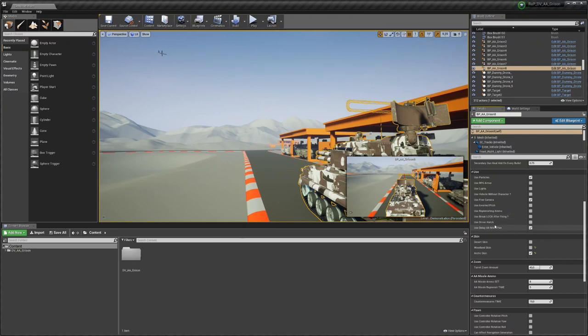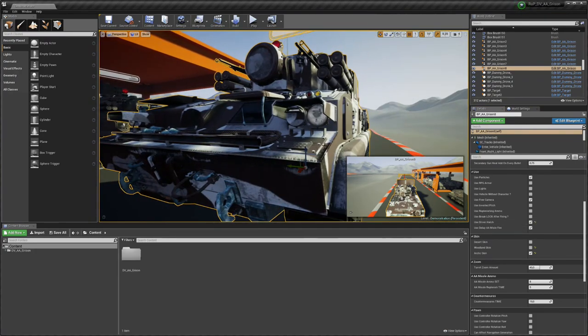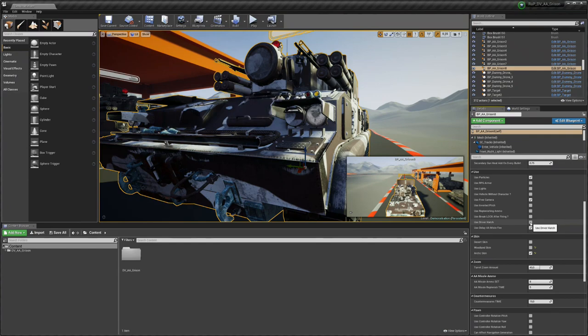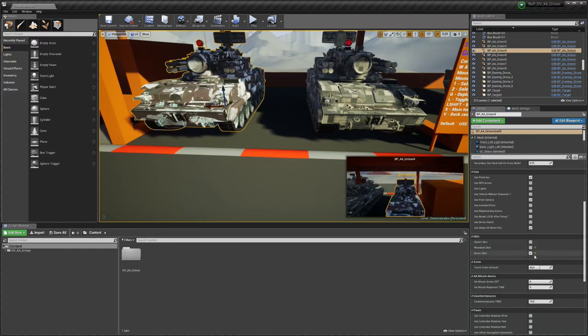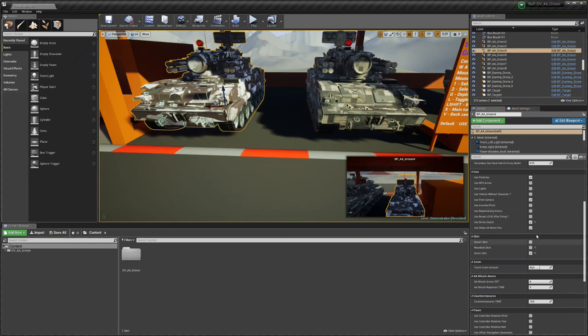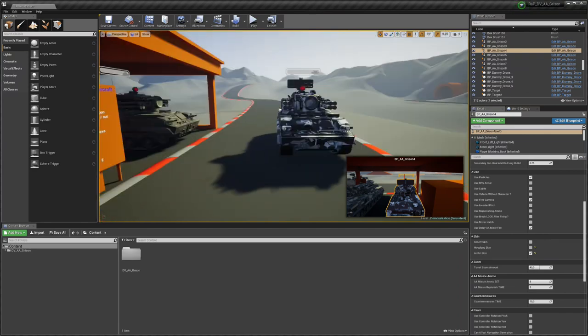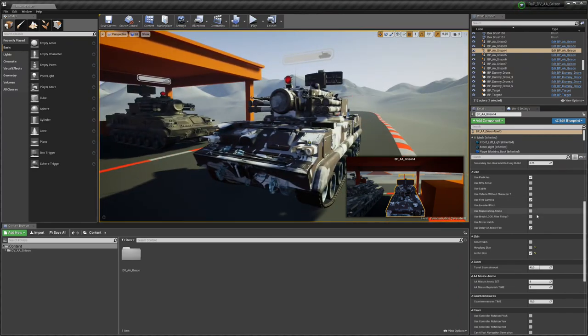Use driver hatch: this is a small detail — you can open or close the hatch in your level to give more variation to the vehicle. For example, if you have vehicles parked, you can have one with the hatch open and another with it closed. It's just a subtle variation but it works well.